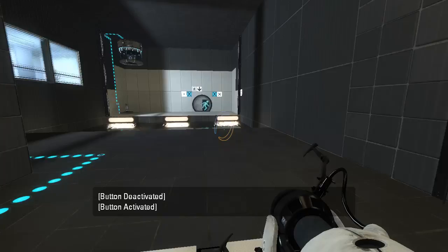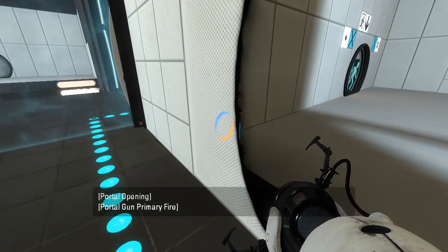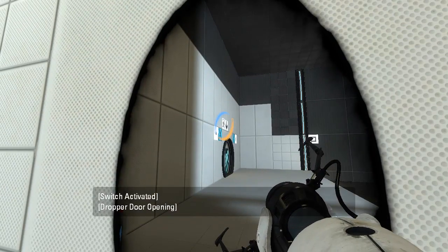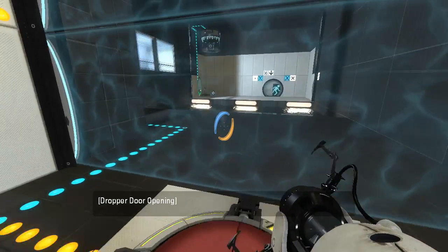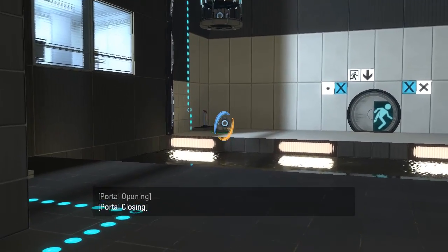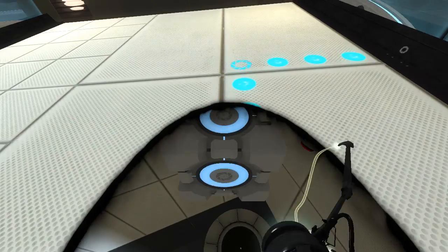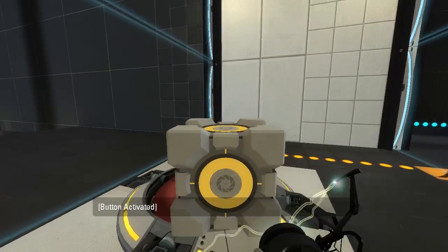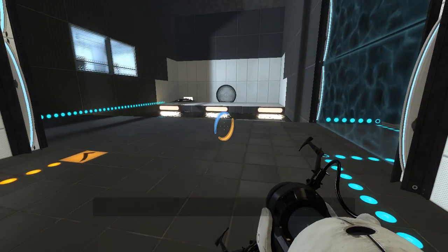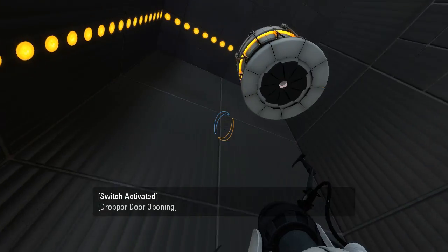Alright, let's go over here and press this button. Gets ourselves a cube. Alright, that's close enough. There we go. Put cube on button. And then what? What does this do? Who disables you?